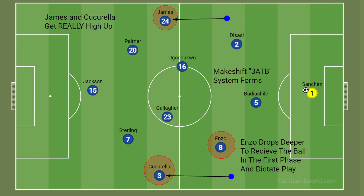In general, Chelsea played their full-backs very high up the pitch, and when doing so they'd move into a temporary three at the back system. Depending on which side they were attacking, the full-back would push high and the centre-mid on the same side would drop into one of the left or right centre-back roles. This was mainly done by Enzo, dropping deeper to receive the ball and then progressing the team up the pitch from there.